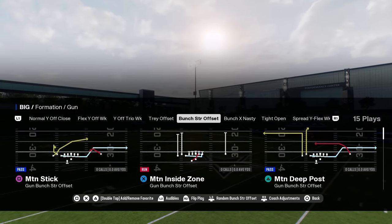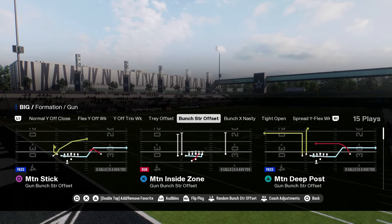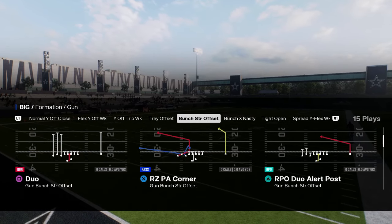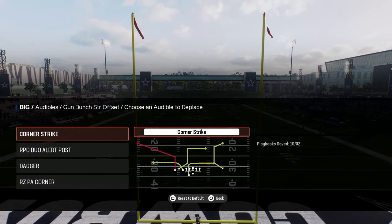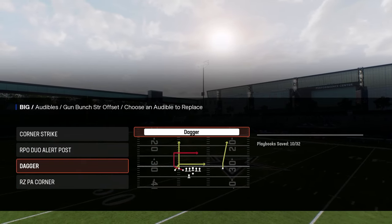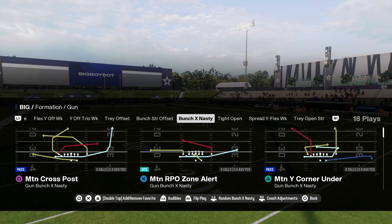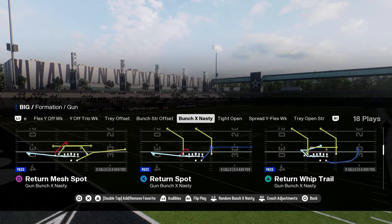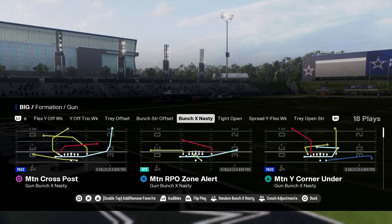This has a full bunch strong offset. I have a full e-book on this playbook in the school community. What's really cool about Bears is it has bunch strong offset with flood and everything you need — corner strike, the RPO duo play, the dagger, and the red zone PA corner with a C route outside. Note: I accidentally switched to the Chargers playbook here — let me explain that.